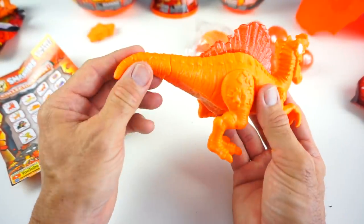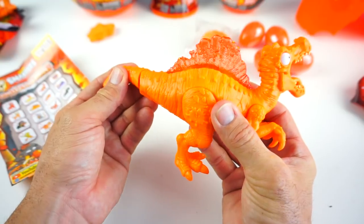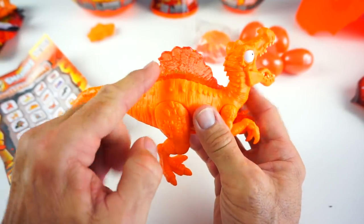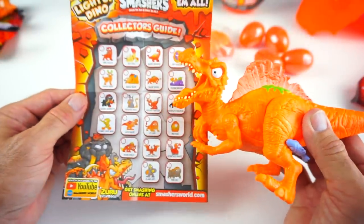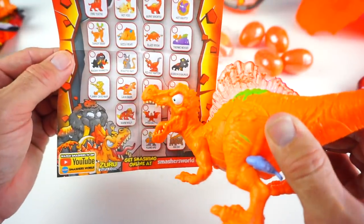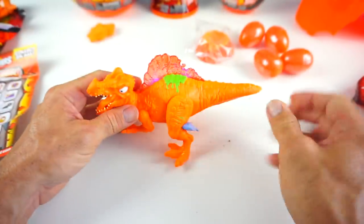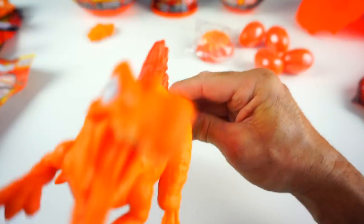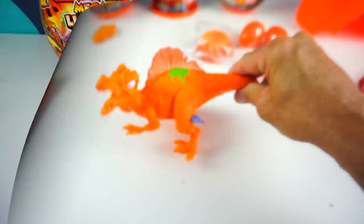All right kids, here is our dinosaur. This tail will wiggle and it lights up — can you guys see that? This lights up red. He even makes growling noises, and his name is Lavasaur. There he is.